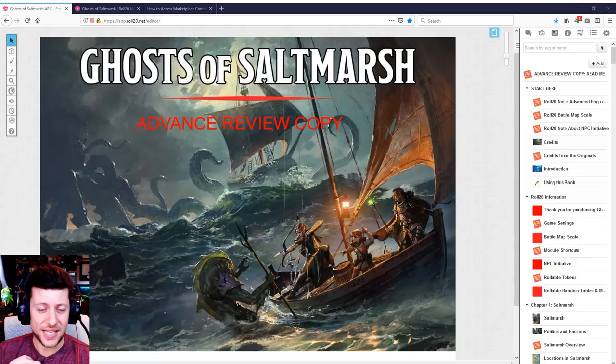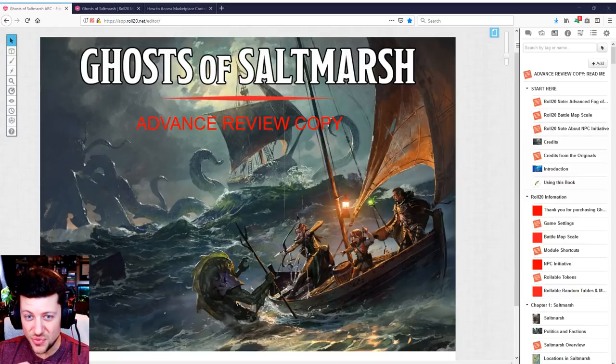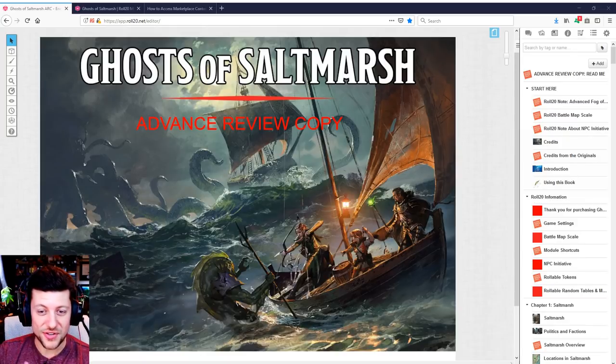It's going to be a more limited review than what you might normally see from me, which is a bummer. But I can tell you that I like the written content of Ghosts of Saltmarsh a lot. The entire Appendix A — the new ship rules, ship combat, underwater travel — is really, really good. There are multiple battle map locations with multiple story hooks in each one, and there's a lot of great reason to explore a nautical adventure campaign.